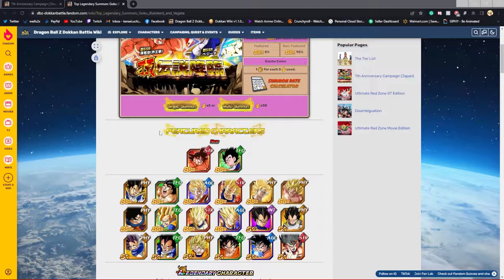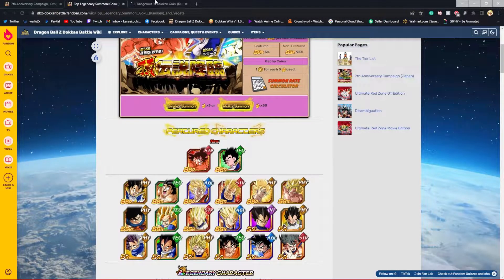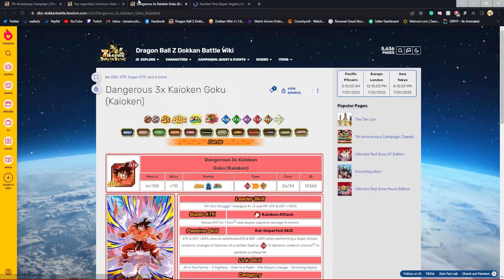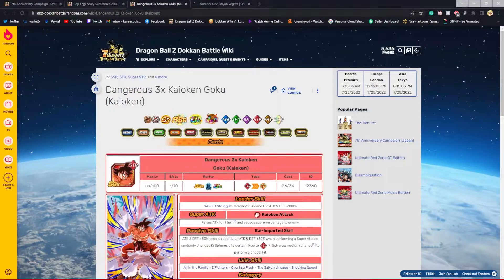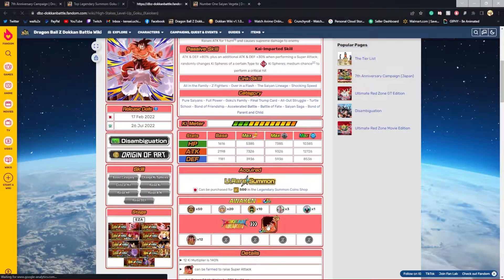On this banner we have the two brand new LRs for the anniversary: Kalkin Goku and Saiyan Vegeta, who are actually pretty good units. I would definitely say Goku is way better for sure because he is just a really disgusting unit.